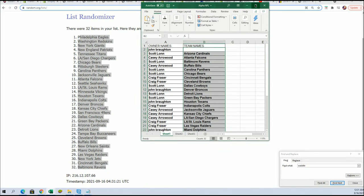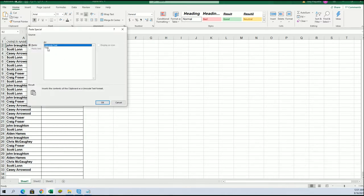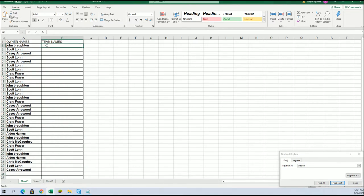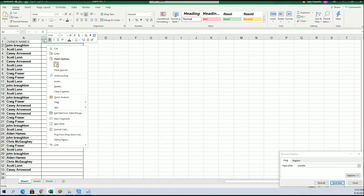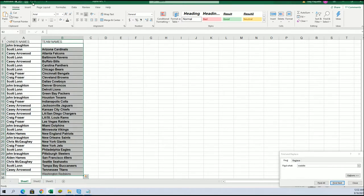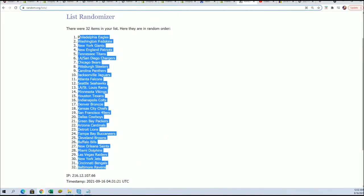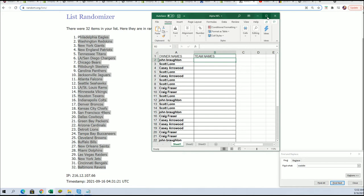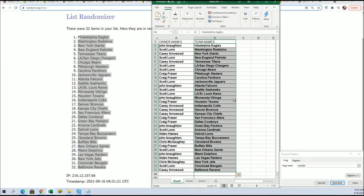Sorry, that's messed up — it did not copy and paste correctly. Still wrong, trying to get it to paste right. I don't know why it's not pasting right. Usually it's never an issue. Still not wanting to do it — now it's pasted in alphabetical order. Let me see... don't know why that's happening. Okay, there we go.